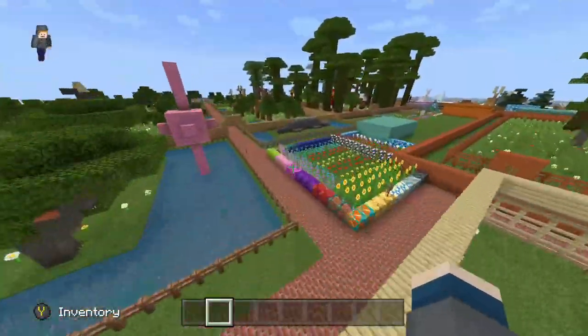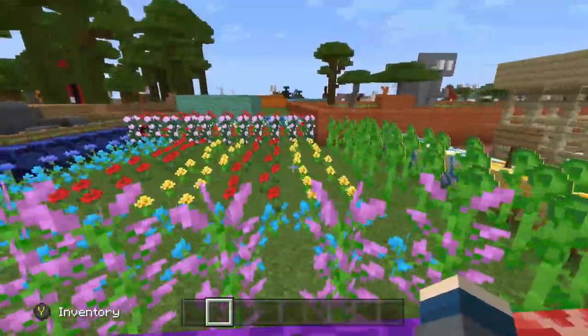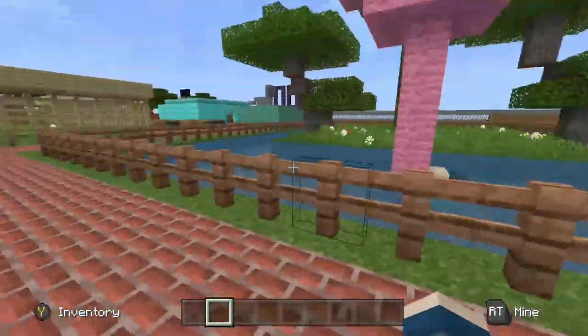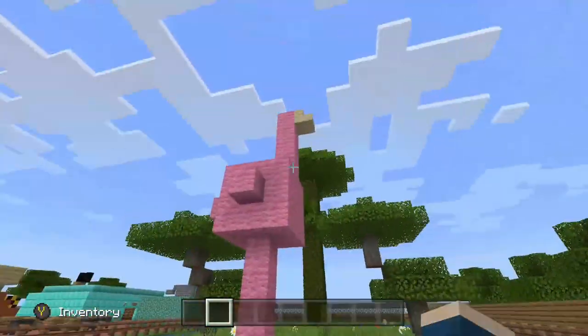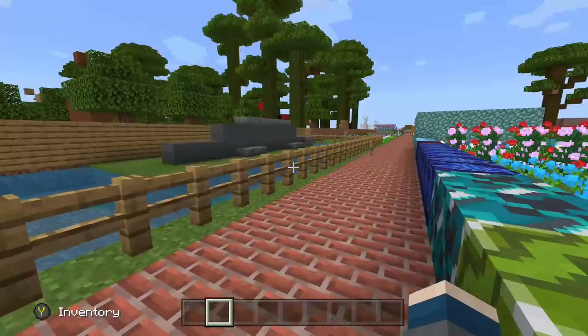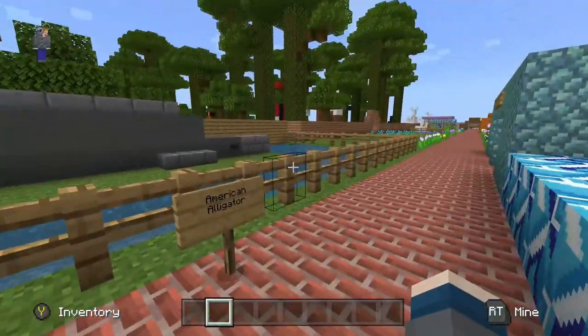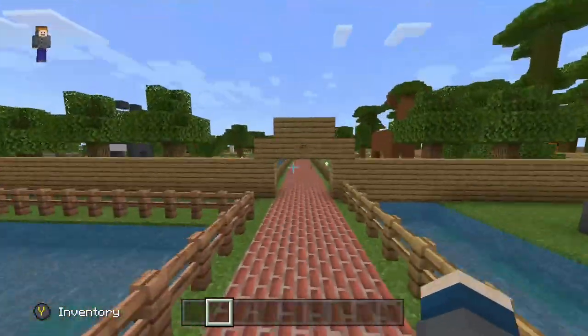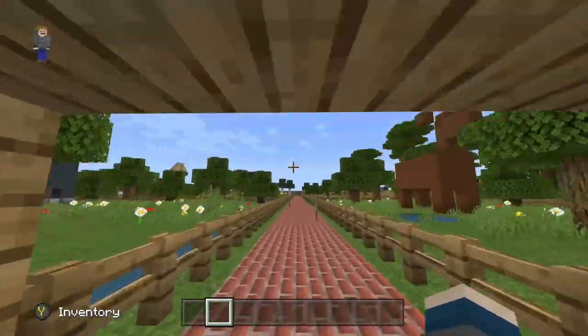Anyways, we come through here and we have our little garden that I built — you can see it has all types of flowers, there's clay and all that. And we have our greater flamingo enclosure. I think this is our American alligator — yep, this is the American alligator. And this is the North American section of the zoo.